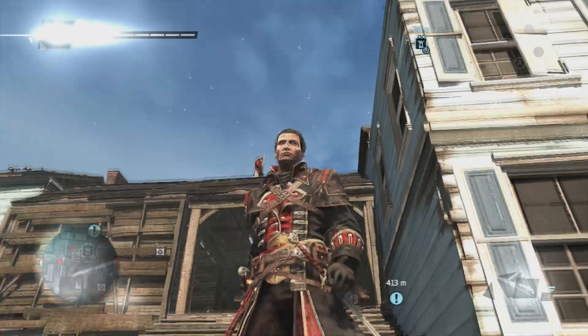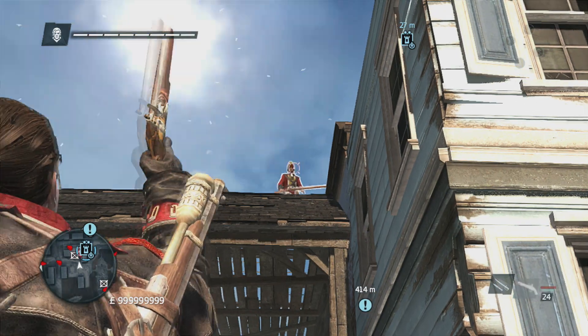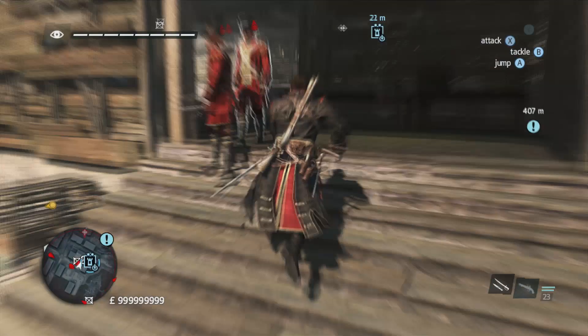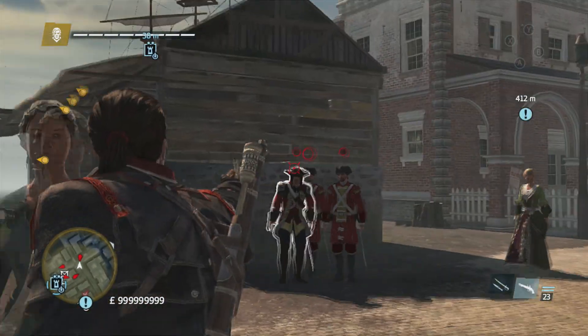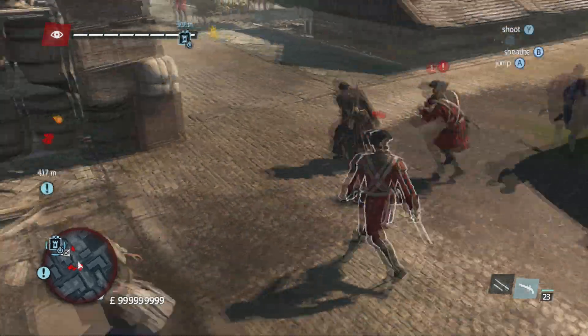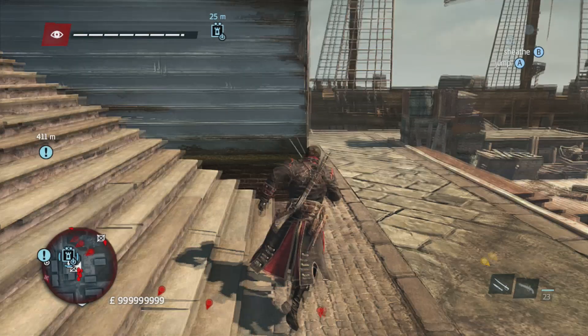You want to kill this first guy with a pistol, because you really don't want him shooting at you later. Then you want to get a crowd riled up so these guys are all going to investigate. You want to take out the captain, because he could block your attacks, and if he follows you that makes a double problem — not only can he block your attacks, he can also shoot you. You really don't want that, because that will ruin your killstreak.